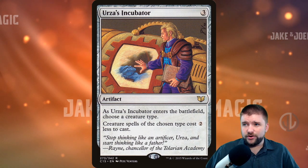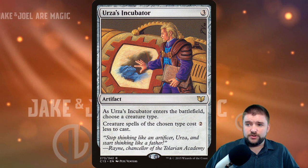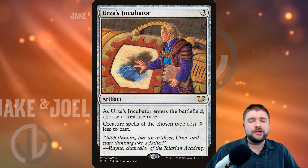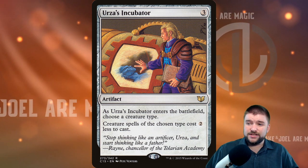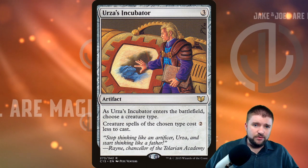Versus Incubator is an older card — three-cost artifact, choose a creature type as it enters the battlefield; creature spells of the chosen type cost two less to cast. This one doesn't provide the card advantage we want on its own, but having the cost of a spell reduced by two can be pretty big, especially additive over time.